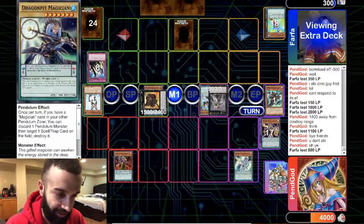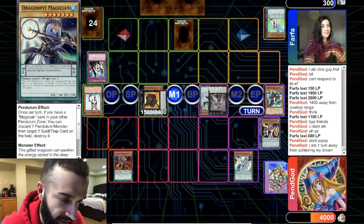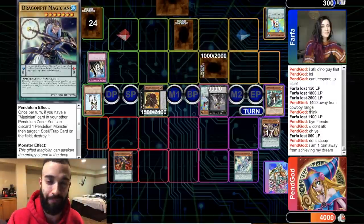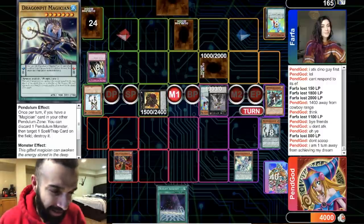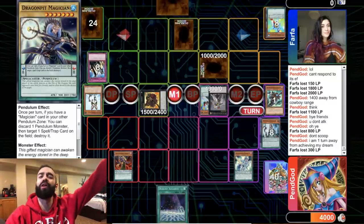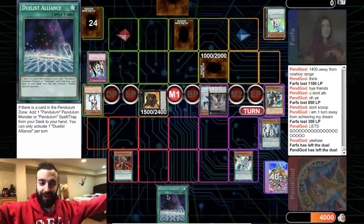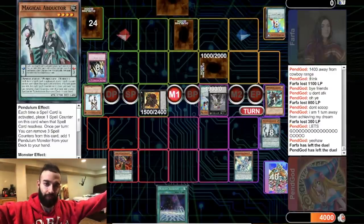We could even use Cowboy effect, just attack Exciton and that would be game, but we wanna win by his defense effect. He sets a card — can't get rid of it. Cowboy for game! We remain victorious in what was the most glorious victory on the Pen God channel ever. Cowboy using its effect for 800 — you have yee'd your last haw, Farfa! That's the video guys, hope you enjoyed it. Subscribe to my channel as well as Farfa in the description. Stay tuned for tomorrow's Gadget FTK deck video — see you in the next video, peace.